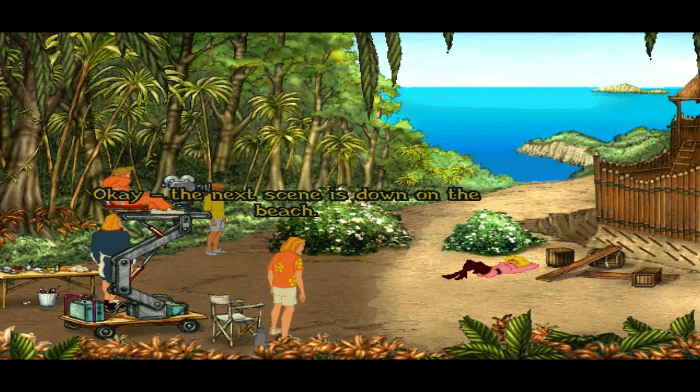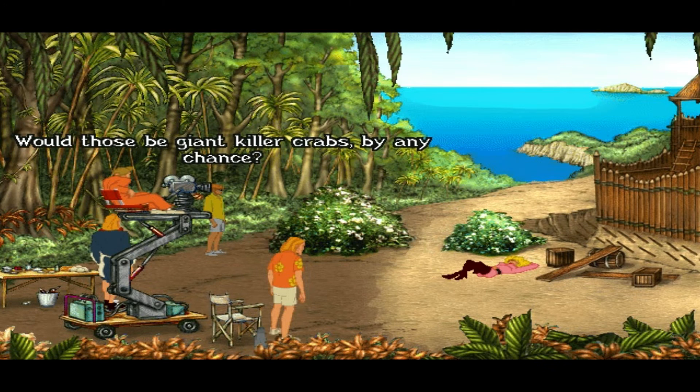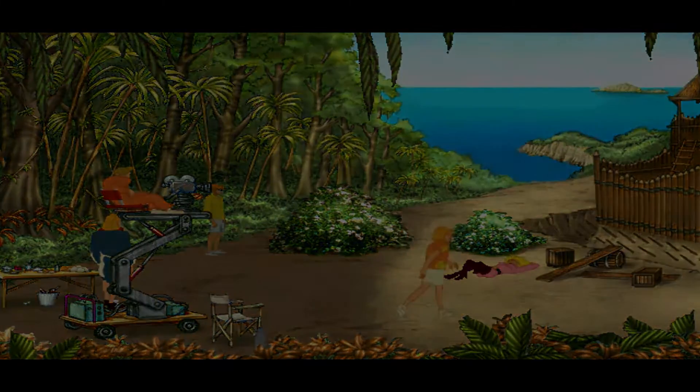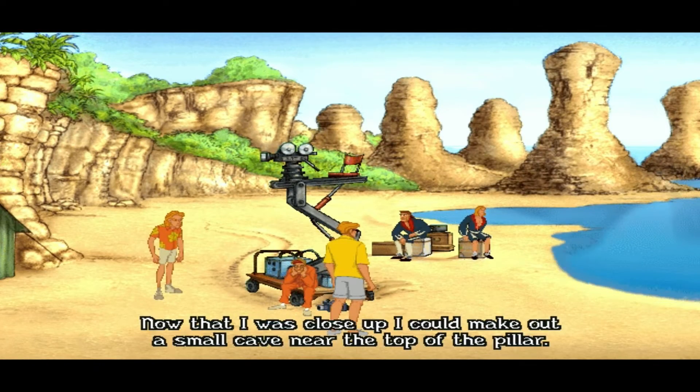Okay, the next scene is down on the beach. This is where Hawkins finds the treasure in the Cave of the Crabs. Would those be giant killer crabs by any chance? Giant mutant killer crabs with attitude. There it was — the rock I'd seen from the camel's hump. Now that I was close up, I could make out a small cave near the top of the pillar.